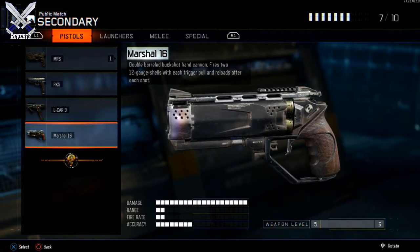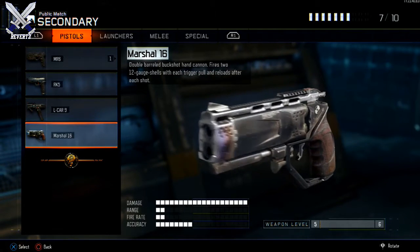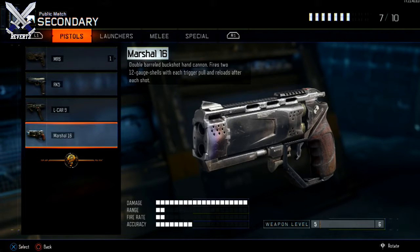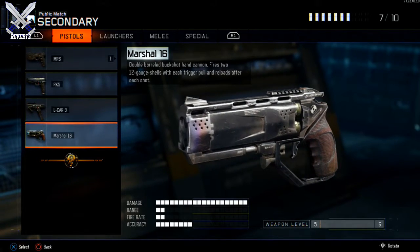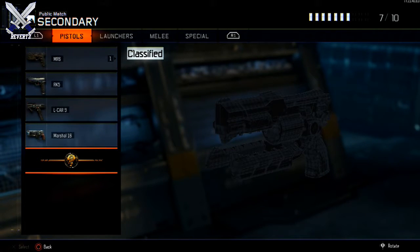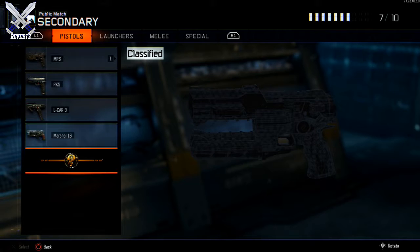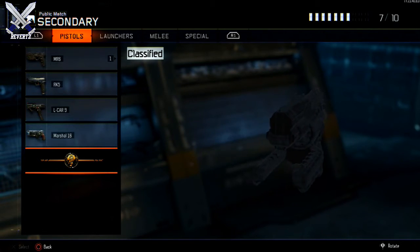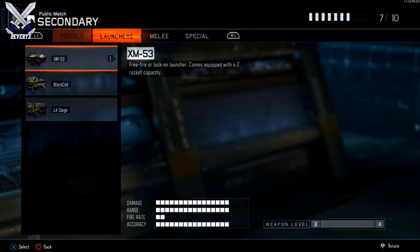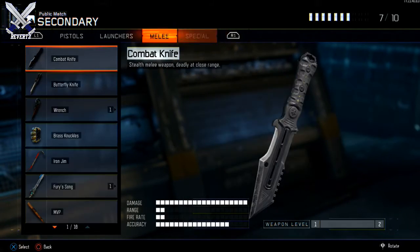Moving on to the pistols, I do have the Marshall 16s. Believe it or not, I've also had the Marshall 16 like two or three times, so it kind of sucks that I can't give these weapons away to other people. I do wish that I could redeem these for a lot more Crypto Keys, because you don't really get a lot if you have a duplicate. I don't have the Rift E9 — that's the only pistol I don't have. I do have the L4 Siege as well, and of course the NX Shadowclaw.